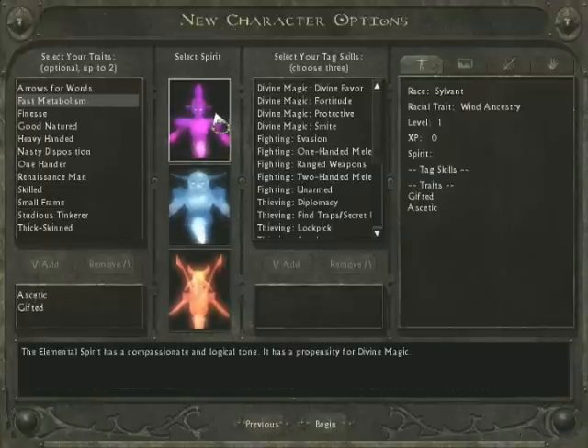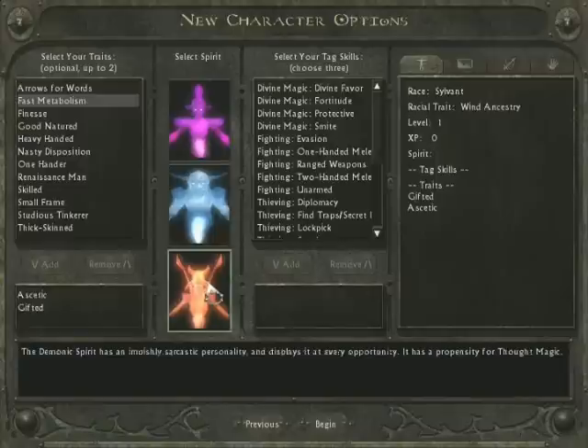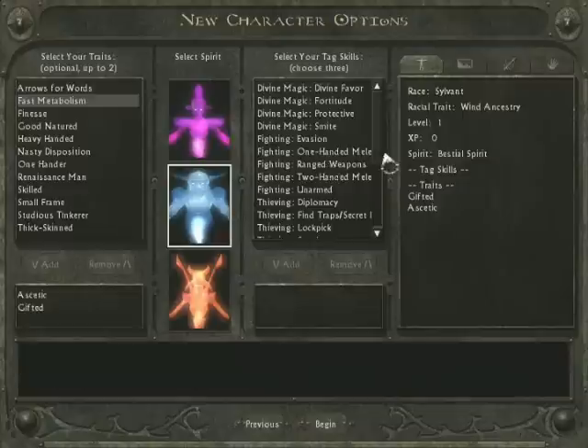There are also three spirits you can choose from: the elemental spirit is the spirit of good, the bestial spirit is the spirit of nature and is neutral, and the demonic spirit is the spirit of evil — not really evil, but you know what I'm saying. We're going to be picking the bestial spirit; I find him interesting, and he'll give me a slight bonus to the spell class I'm going to be using.